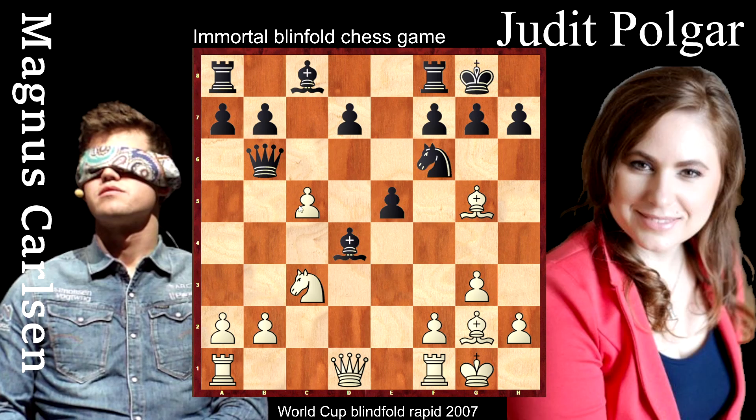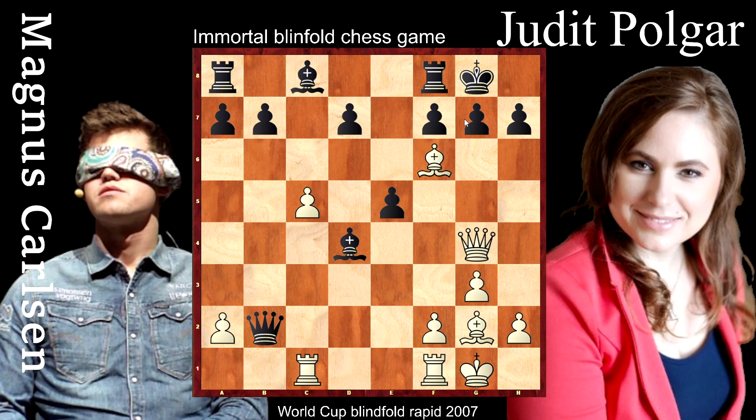Now Judith should take the pawn on c5 or the pawn on b2, and both moves are dangerous. Let's first watch the variation where the queen takes on b2. Of course the main idea is to take the knight on f6 and to weaken Black's king. So let's take this knight on f6, and now maybe rook c1, queen b2, queen g4 and rook c4. You don't need to be a grandmaster to see that Black's king is in huge danger — Black will lose sooner or later under this heavy pressure.